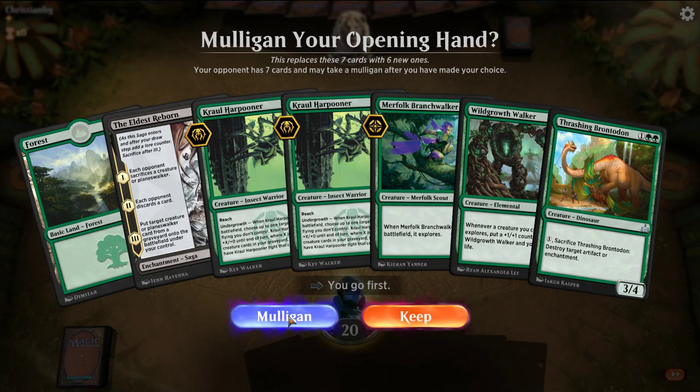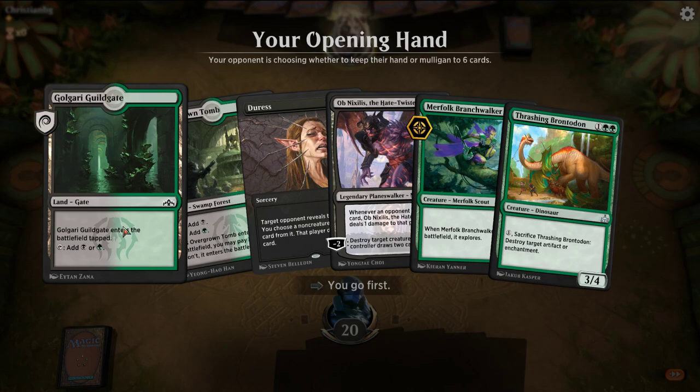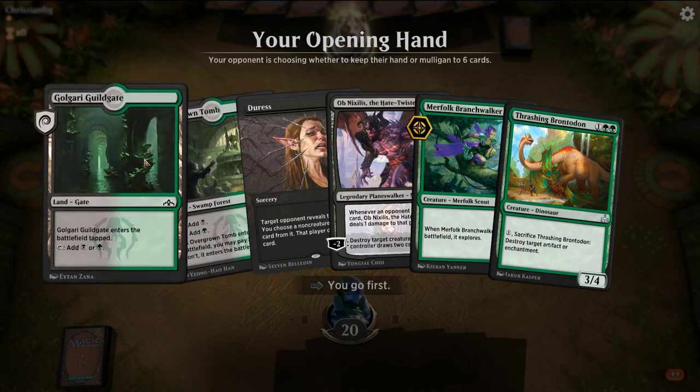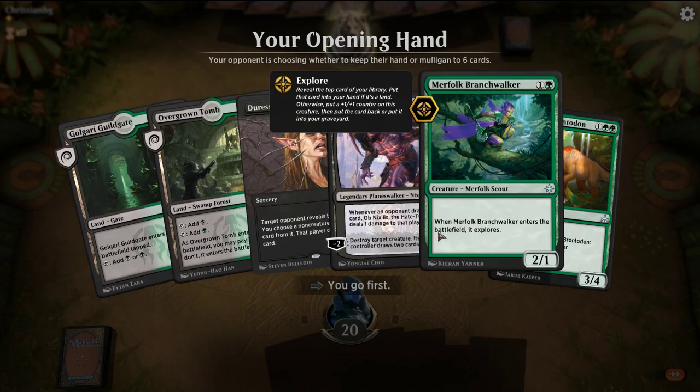We go first. On the play, we don't get the draw. I'm going to mulligan this. That hand sounds a lot better. So I'm going to go — this Guildgate's kind of bit us. If this was any other of our dual lands, we would have been fine to rest on one Branchwalker on two.